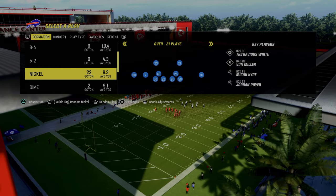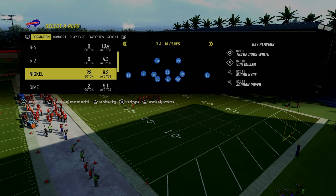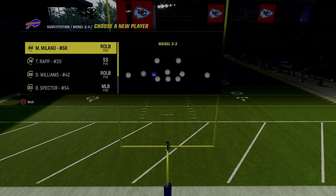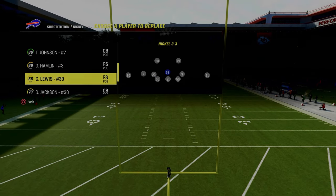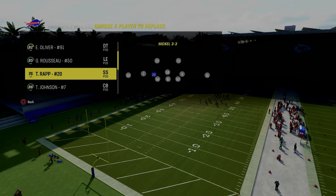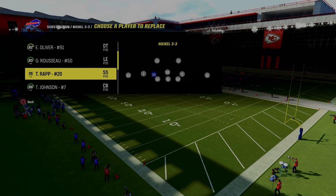If you guys want to learn my entire defensive ebook behind this defense, make sure that you join the Patreon. I'm going to put a link to that down in the description below. For just $10, you can get access to all of my offensive and defensive ebooks as well as all of the updates. Every single patch that has come out this year, we've dropped a ton of updates to our ebooks, making sure you guys always have the most optimized versions. So if you want to get access to that, it's in the Patreon for just $10 — it gets you access to everything that we have.